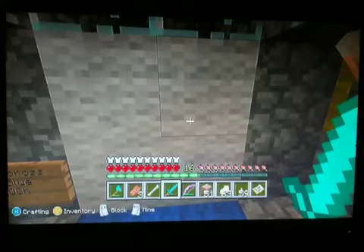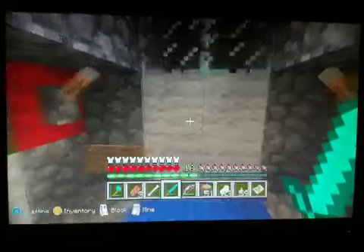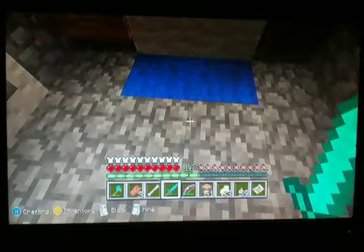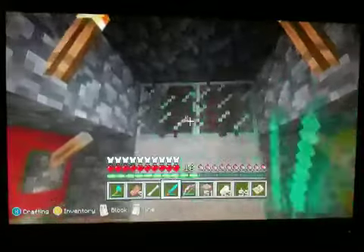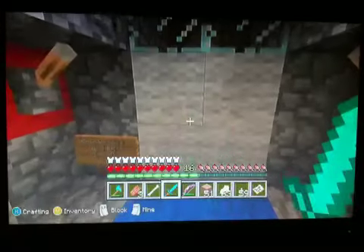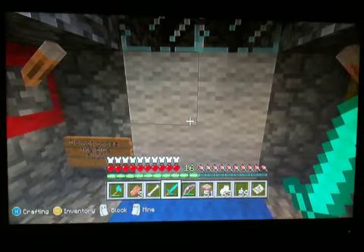Welcome back to part 2. In the previous one, this is the monster spawner, and the reason I have these wool here is because the glowstones and the pistons underneath do not accept glass. That's why I cannot have those there. This is why I can only use wool, wood, stone, or cobblestones. That's pretty much it.